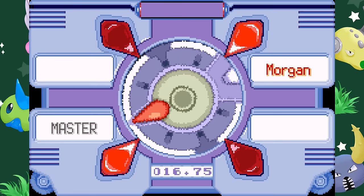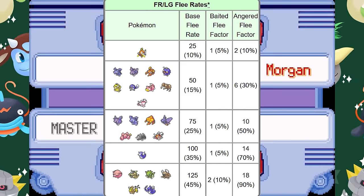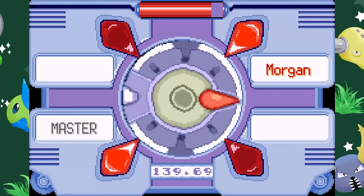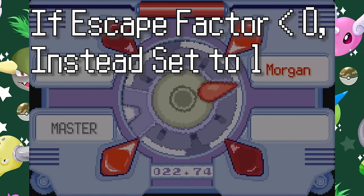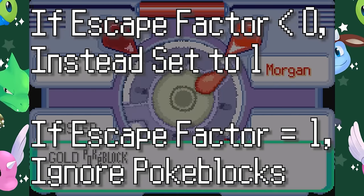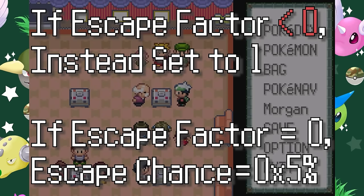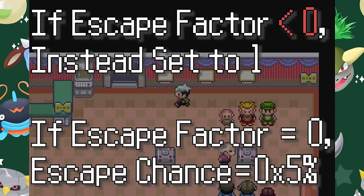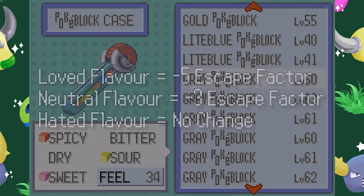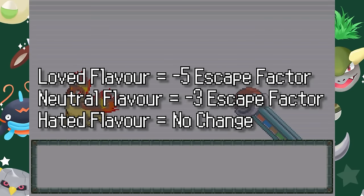Logically, the escape factor is never meant to be lower than 1, translating to a minimum 5% chance of a Pokémon fleeing on every turn. But just like how bait interacts with Chansey, this mechanic isn't implemented correctly. Instead of the escape factor being a minimum of 1, the game will adjust the value to 1 if it falls below 0, and once the escape factor is set to 1, it can no longer be reduced further. However, this adjustment only happens if the escape factor falls below 0, meaning that if you can reduce the factor to exactly 0, it won't be corrected to 1, and the target has a 0% chance of fleeing for the rest of the battle, so long as you don't do anything else to modify the escape factor. Since the escape factor starts at 3 for all Pokémon, we actually want to throw a Poké Block of a neutral flavour, as that will reduce it exactly to 0, allowing you to throw all 30 of your Safari Balls.